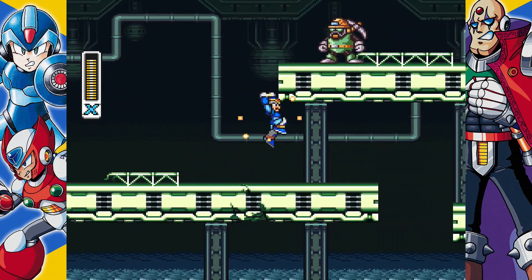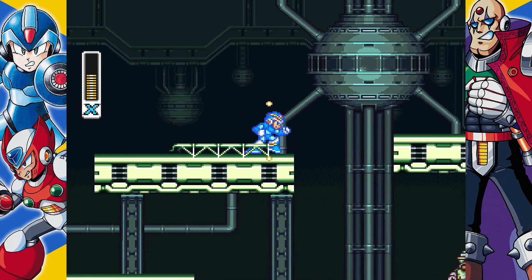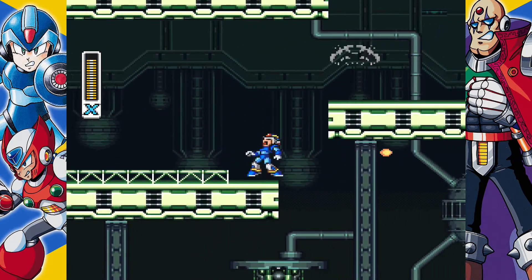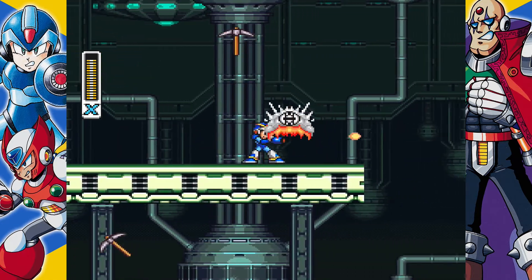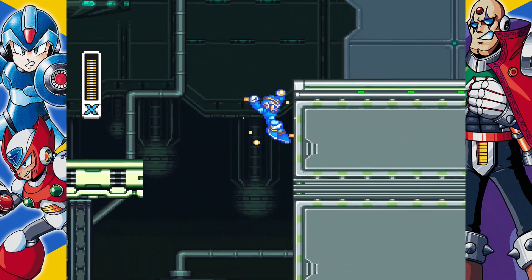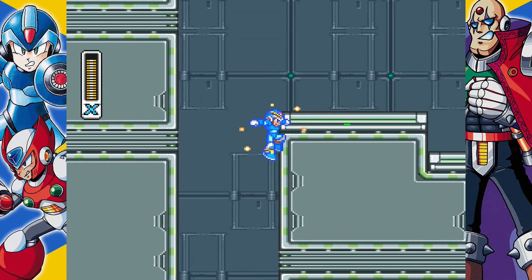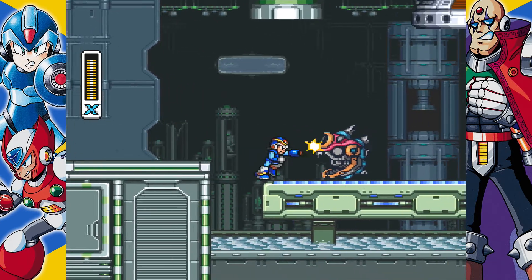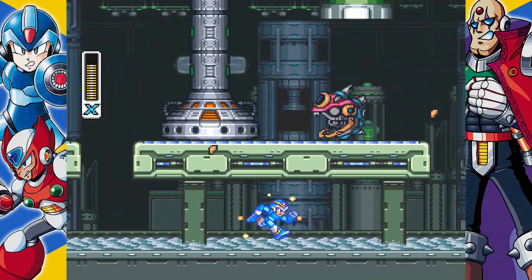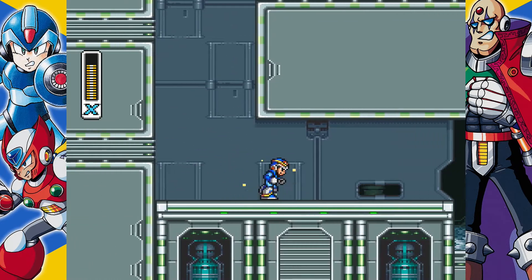I wouldn't be able to reach that wall if I tried. They're beating the living daylights out of me. How are you able to throw those things that far? My buster shot is not able to jump that high to get up there. Now what do we got here? Ooh, crushers! Stick to the floor — except for there. Am I close to Flame Mammoth now?